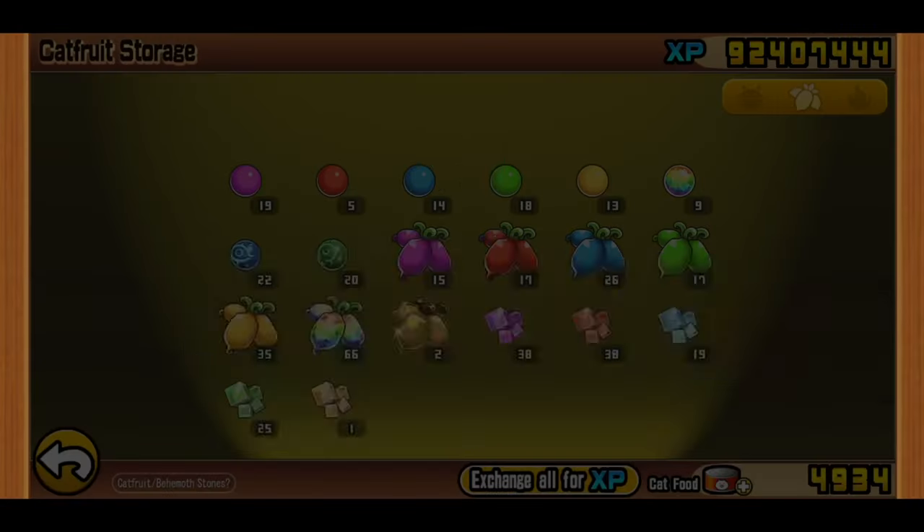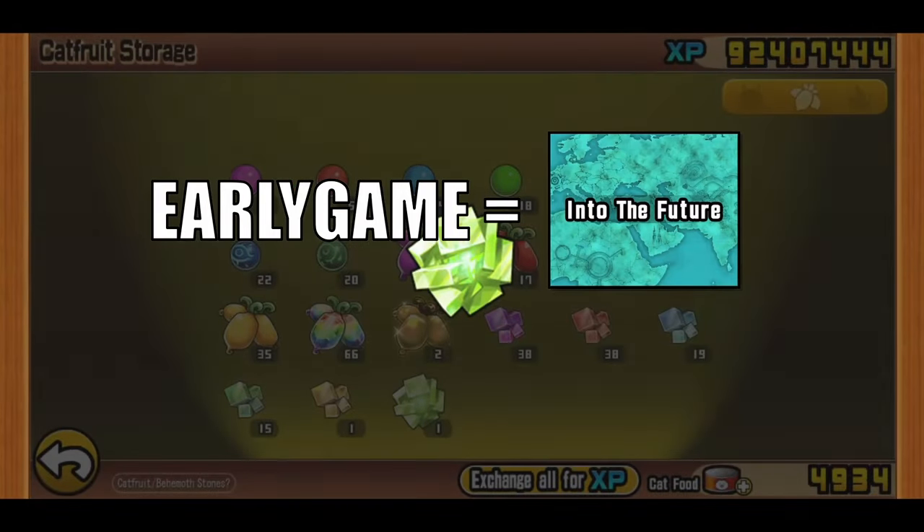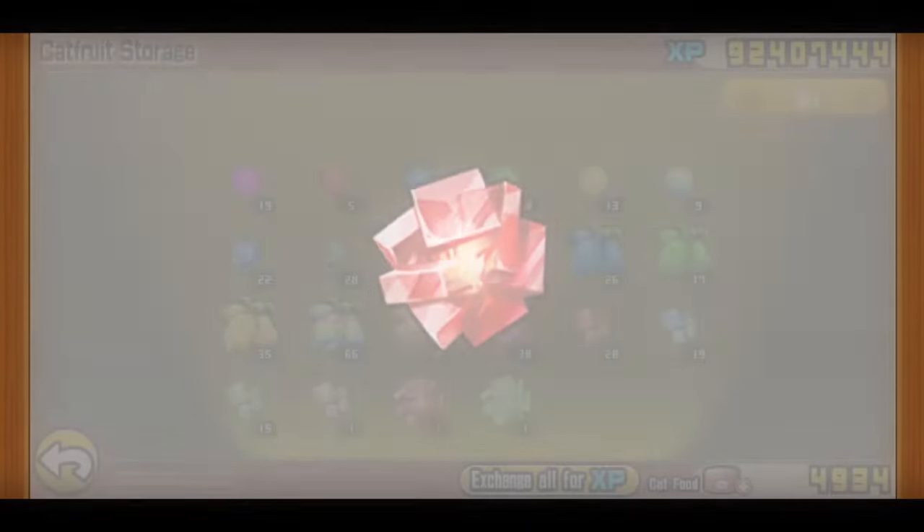Before we start, keep in mind that early game refers to Into the Future Chapter 3 completion, while mid game refers to Stories of Legend completion. Starting off with the first and most obvious tip.